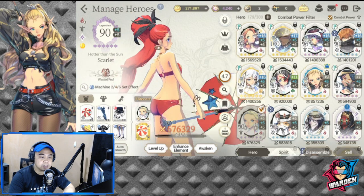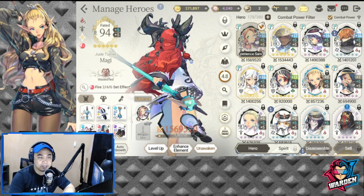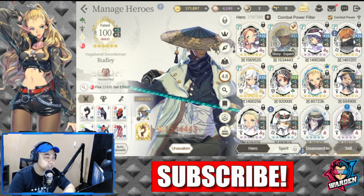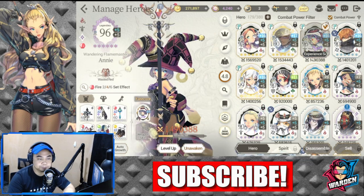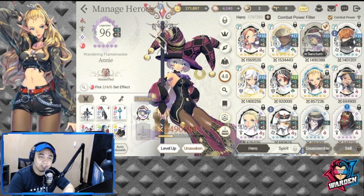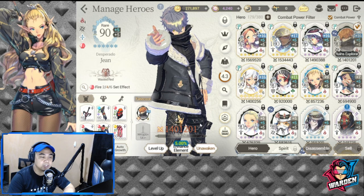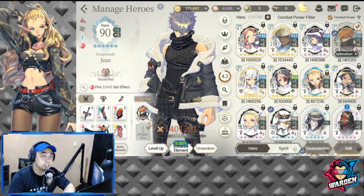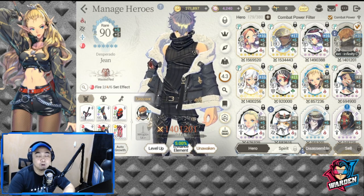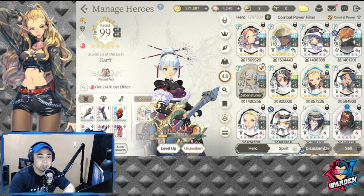This is my Wasted Red team: Maggie, Redley, Annie, Gene. Gene I've recently fully unleashed potential already, so more firepower for my Wasted Red team. I also have Garf. Those are the ones I have built so far.